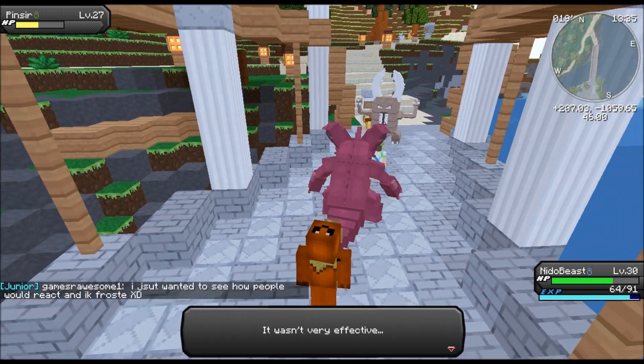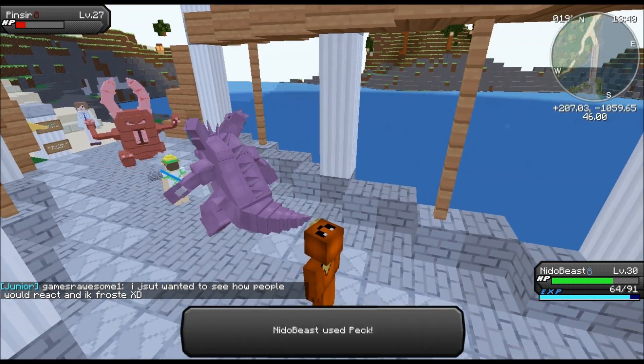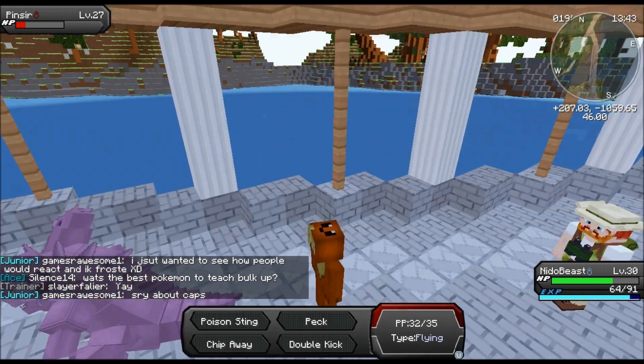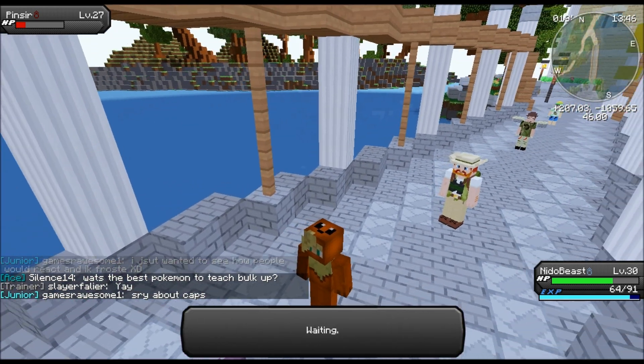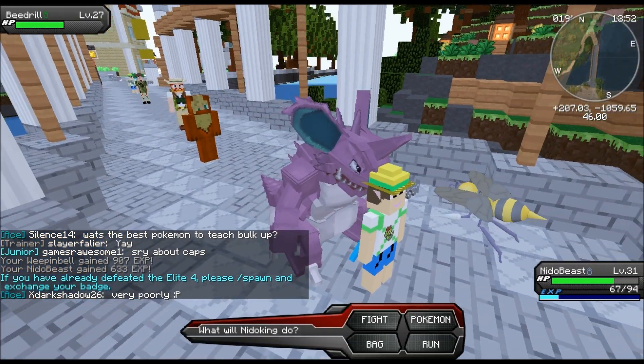I know that Cerulean Cave is that-a-way, which can only be gotten after the eighth gym I believe. Really rare Pokemon spawn there, like Larvitar and Bagons and stuff - that's pretty awesome.